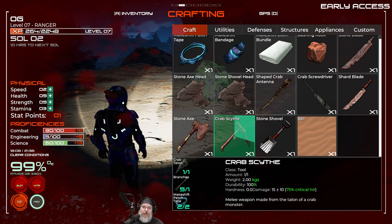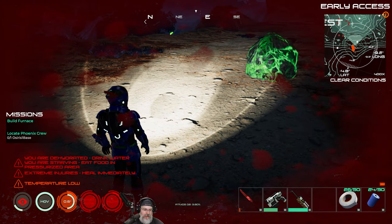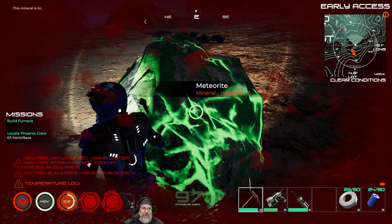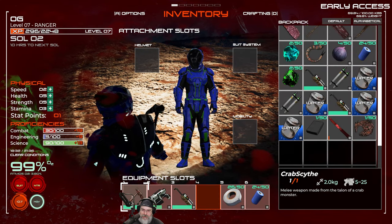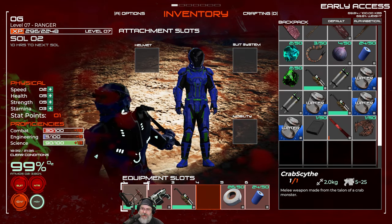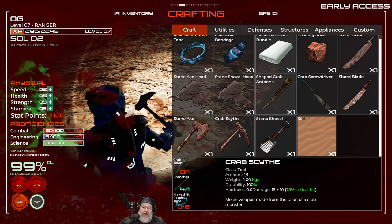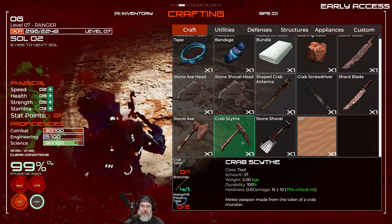We're saved! Now we're back in business — I hope we can mine with this too. But no — 'this mineral is too hard to harvest with this item.' The scythe has hardness zero, the axe has 0.5 hardness. So we can only use the scythe as a weapon. Let's check the stone axe — also 0.5 hardness. So it looks like we can only use the scythe for combat.